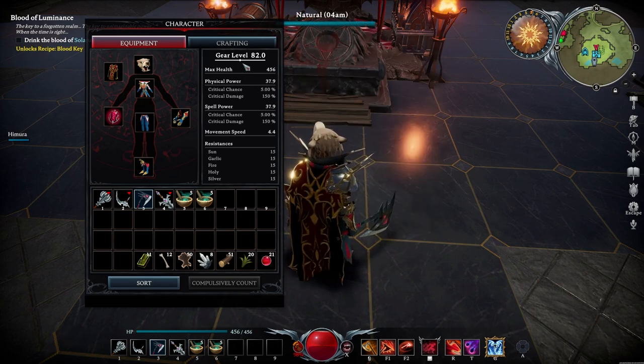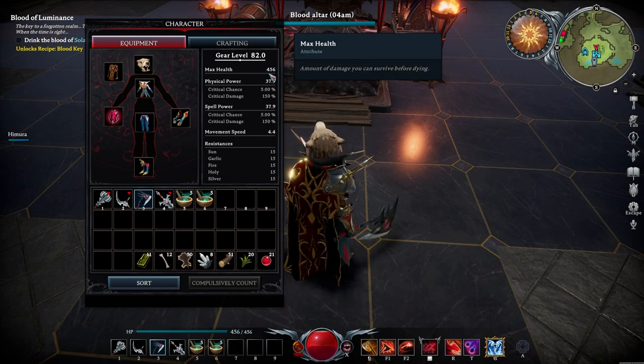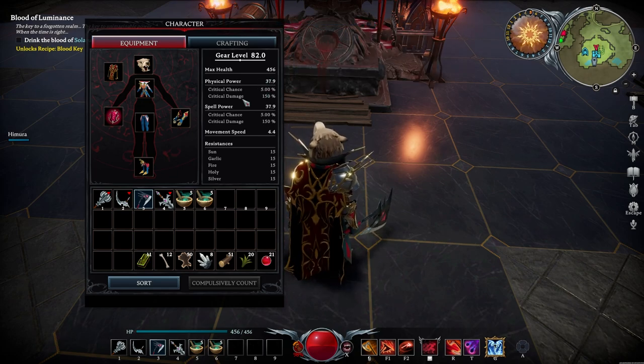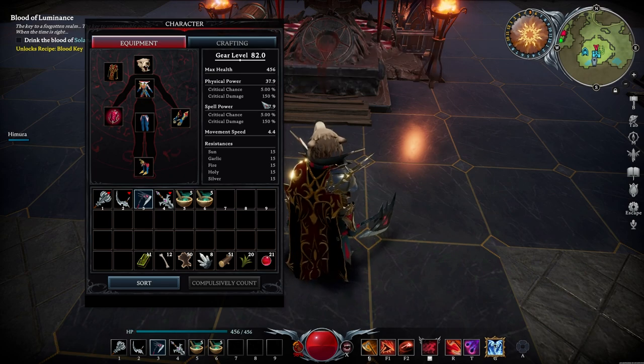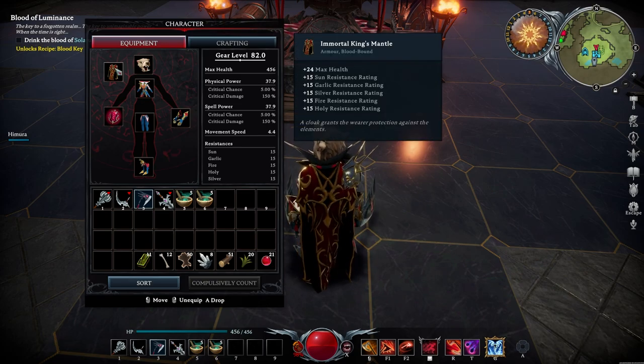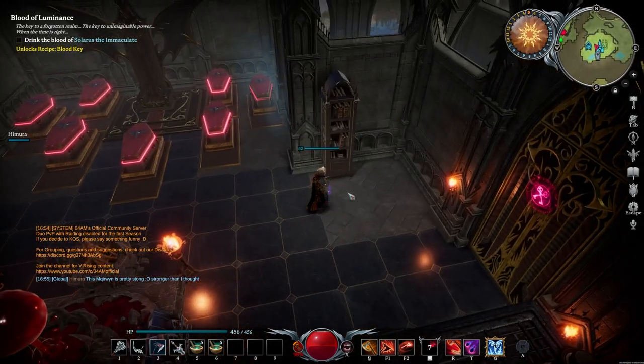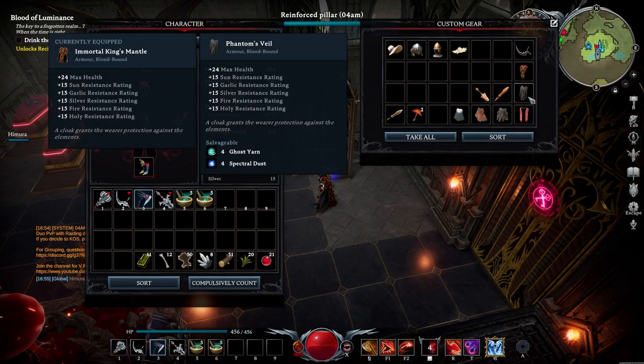Looking at my stats right here, I'm currently level 82, maximum health of 456, physical power, crit chance 5, damage 150%, spell power 5, and also 150%. I have some basic resistances because of my cape, the Immortal King's Mantle. You can actually craft the same mantle at the tailoring station.